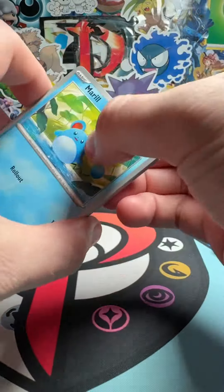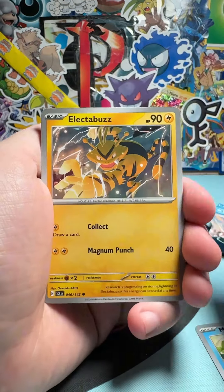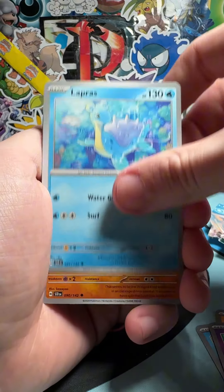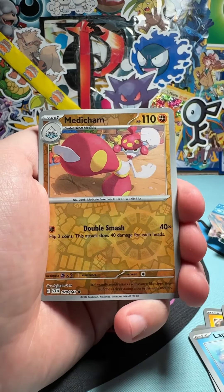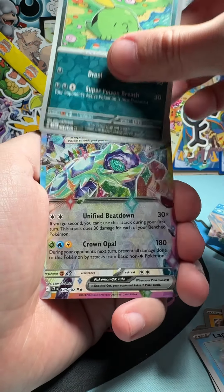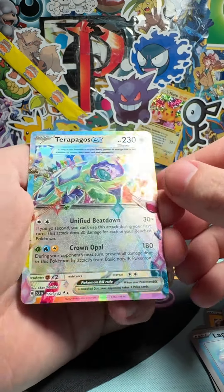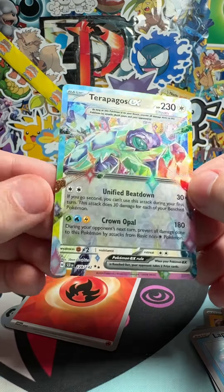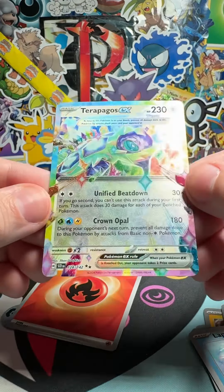Let's hope that the pulls deliver, and let's pull ourselves a Terapagos or a Squirtle or a Bulbasaur. Let's see what we got. We got a Lapras, a Carydon, Reverse Medicham. Reverse Gulpin into... Nice, dude. Terapagos. Not the special illustration rare, but a beautiful EX card nonetheless. Super, super hyped for this pull.